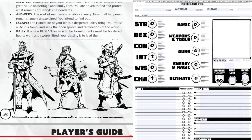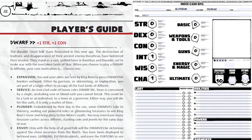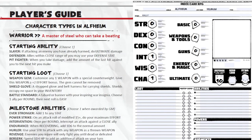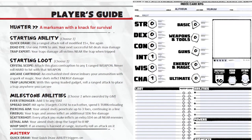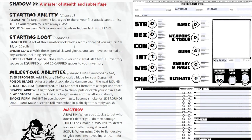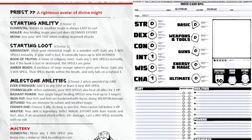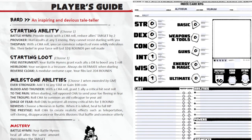Now I'll jump over to classes. In the Alfheim Player's Guide you have warrior, hunter — kind of like a marksman — shadow, which is like a rogue, bard, mage, and priest. I'm going to take bard because I already have a plus one to charisma and a plus one to intelligence, and I'm here to rally the troops. So my type is now bard.